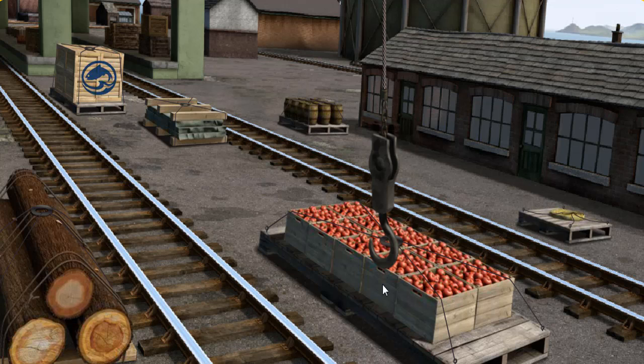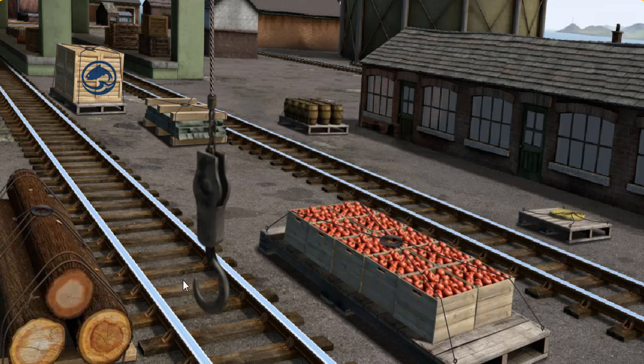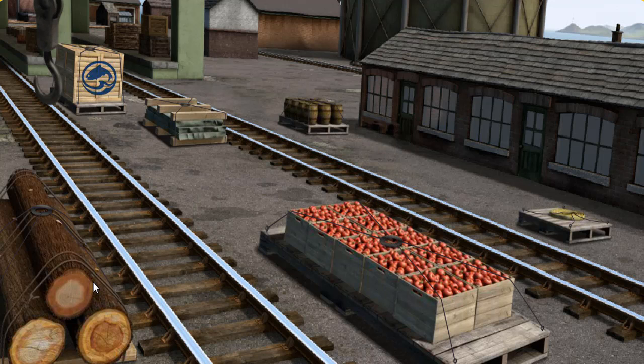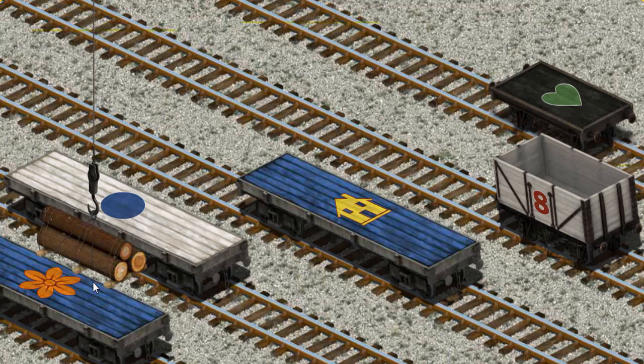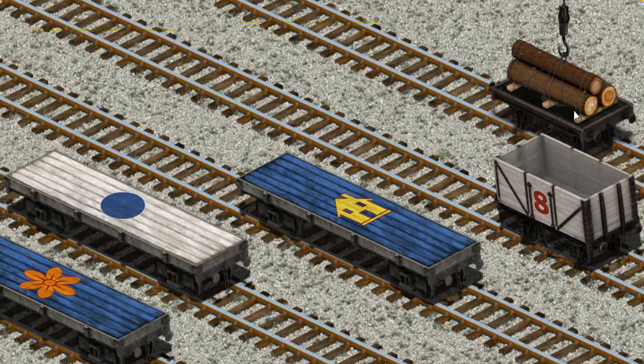Help Cranky find the joby wood. You found it — let's lift and load! Now the cargo must be loaded. Show Cranky where the black flatbed with a green heart is. That's it!